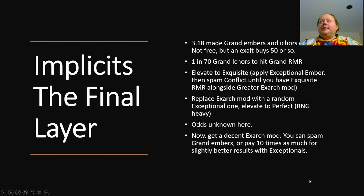The final layer of the puzzle is getting your implicits. 3.18 made grand embers and icors cheap — not free, but 50 of them for an exalt is pretty cheap. It's 1-in-70 grand icors to hit grand tier RMR. Once you've got that, elevate it twice to exquisite tier. This involves applying an exceptional ember then spamming orbs of conflict until you have exquisite tier RMR alongside a greater tier Exarch mod — in my experience averaging about six orbs of conflict, though RNG is heavy on this step. Next, replace the Exarch mod with a random exceptional one, then elevate again using orbs of conflict until you have perfect tier RMR. That step takes about 10 more orbs of conflict, so you're looking at about 16 orbs of conflict total, two or three exceptional eldritch icors, and about 70 grand eldritch embers.